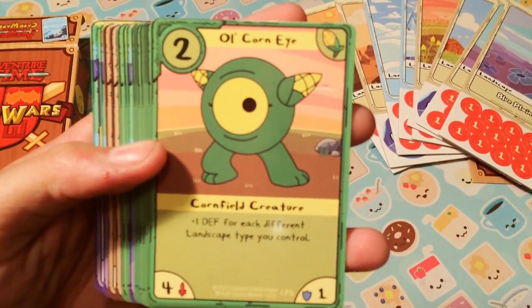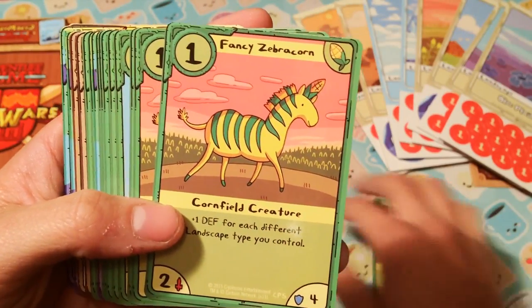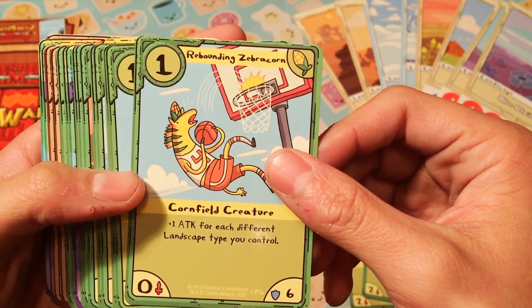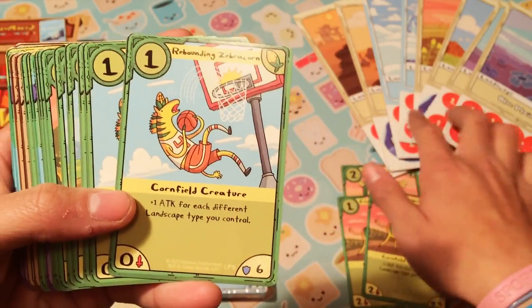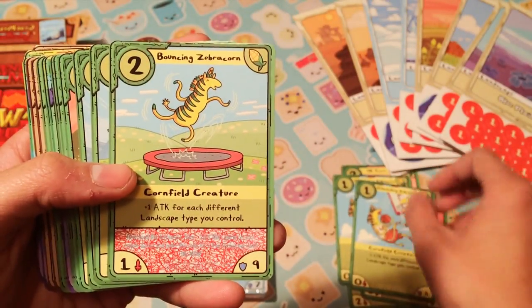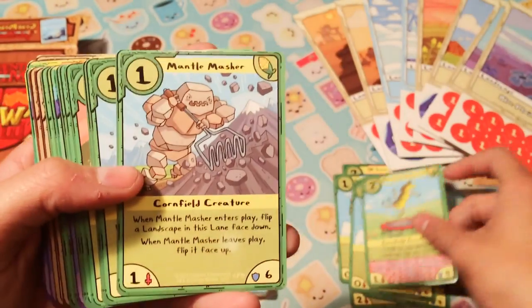Oak Horn Eye. Vamp Corn Eyes. Fancy Zebra Corn. Two of Rebounding Zebra Corn. That's cool — plus one attack for each different landscape you control. Explains why there's so many different landscape types. Bouncing Zebra Corn. It's got the codes. Mantle Masher. Two of those.